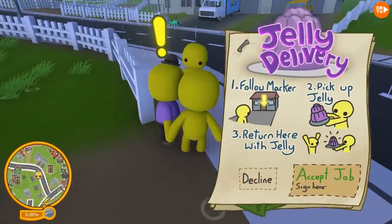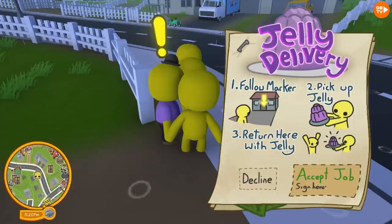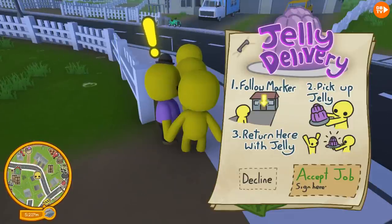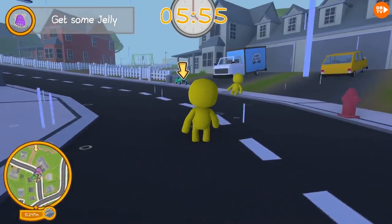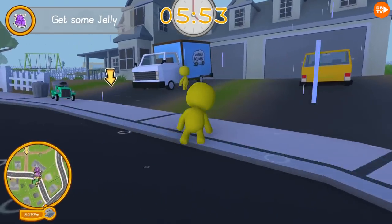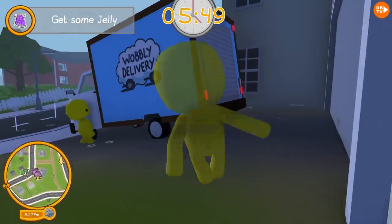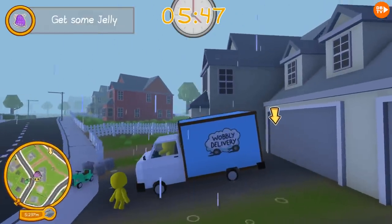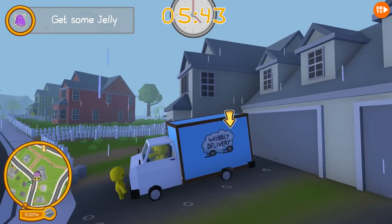Okay guys, jelly — let's do it! Woo-hoo, jelly delivery. Follow marker, pick up jelly, return here with jelly. Okay guys, let's do it. This is so nice that we're doing this. Now that we know a lot more, we could use the Wobbly delivery truck — because when we first did it, we had no idea that we could use a Wobbly delivery truck. Junebug or Woldy Bear, hop on.